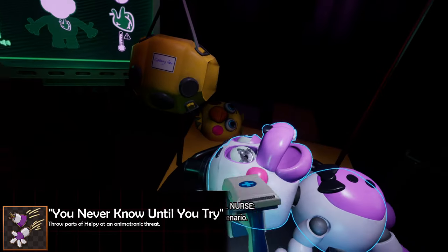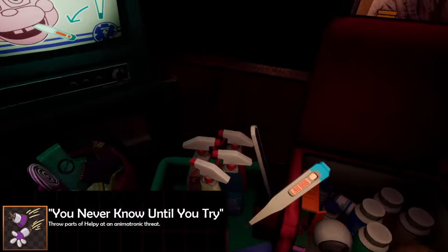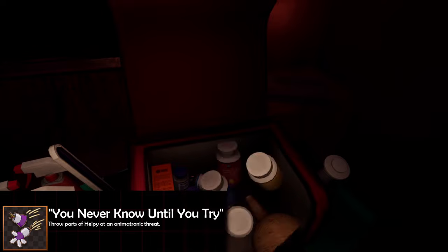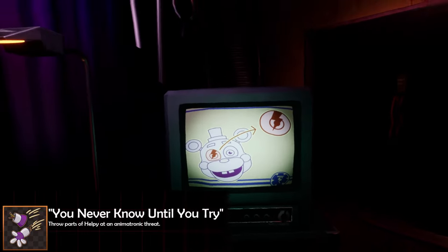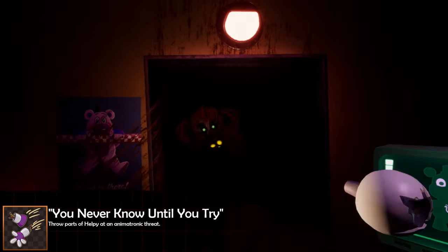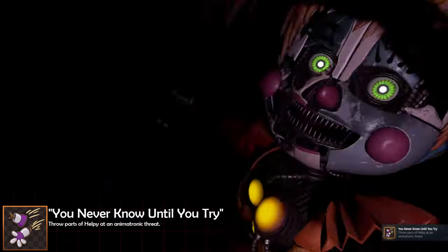Sticking with first aid: for the 'You Never Know Until You Tried' achievement, once you get a task that requires you to take apart or disassemble Helpy in some way, if you take that part of Helpy and throw it at either Pig Patch, Scrap Baby, or Lefty — anyone in the vent — that's going to give you that achievement. This one might take a few resets as the tasks you get are completely random.